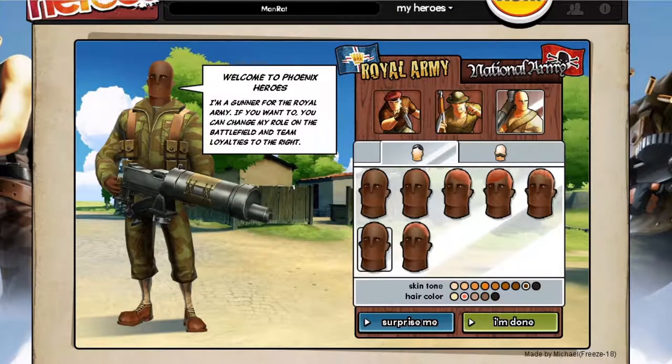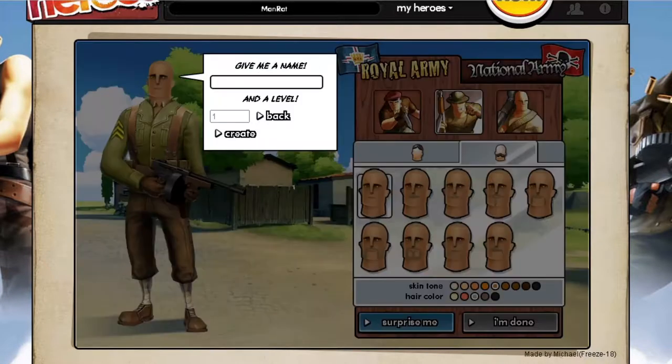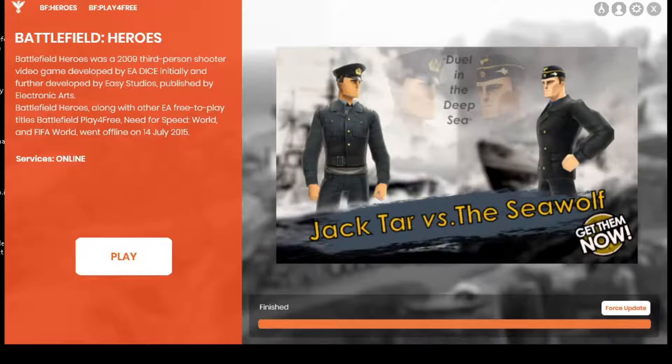Now you have the option of customizing the player. You can select the class, and once you're done click on I am done. Give the name, give the level, and click on create. Once you have done that, click on play.